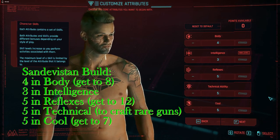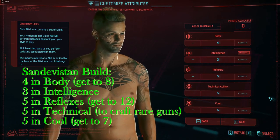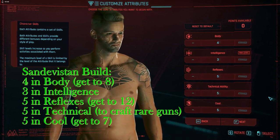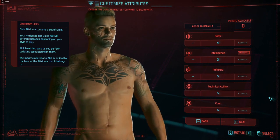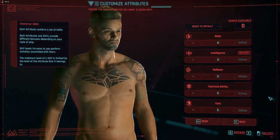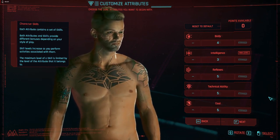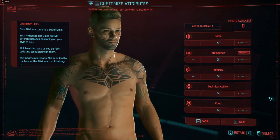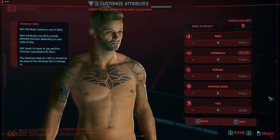Now let's look at building a Sandovistan build. You're going to have 4 in body, 3 in intelligence, 5 in reflexes, 5 in tech, and 5 in cool. In the early game I put perks into intelligence as much as possible, but later I pay to have them redistributed and put them where I want.